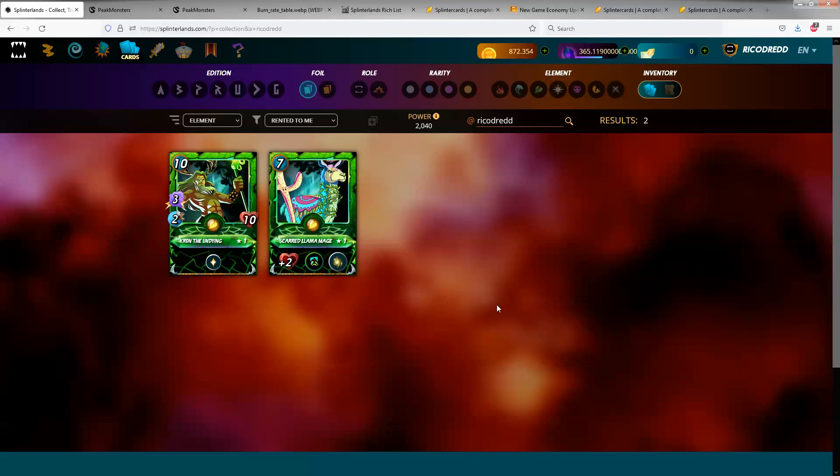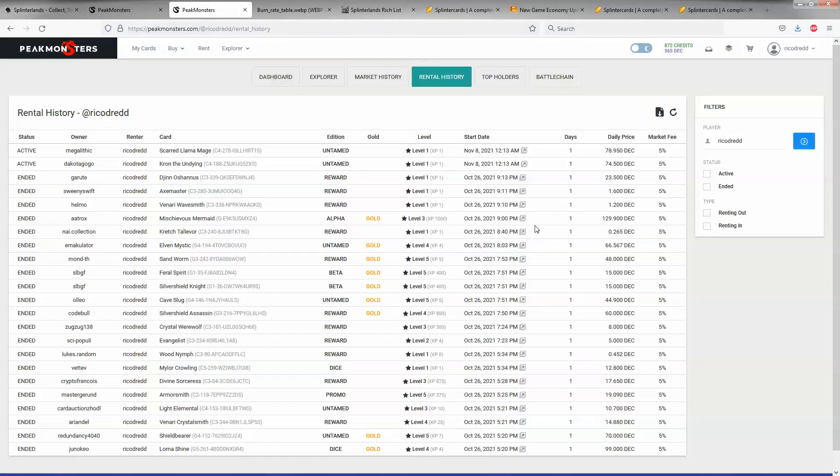And I can tell you the answer is kind of sort of a maybe. So if you go over here and look at Peak Monsters, you can see I rented the Llama for 78 DEC and I rented Cron for 74 DEC. So you're looking at about 150 DEC and change.